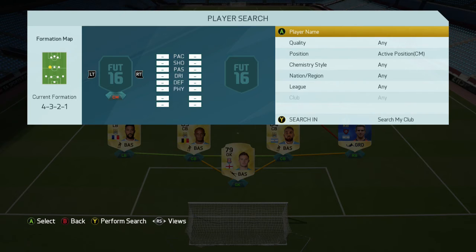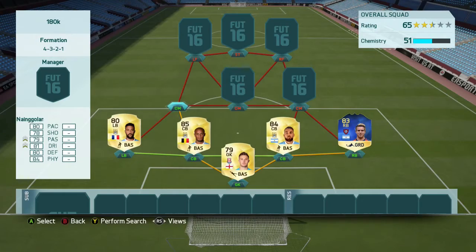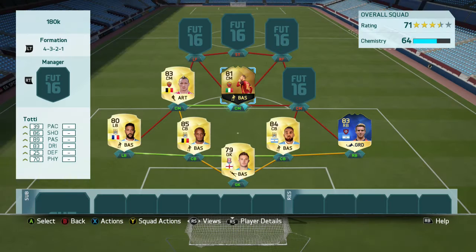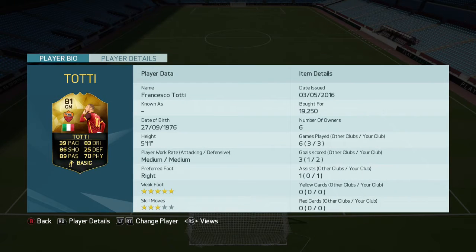Getting into the midfield — in centre mid on the left side we've got Nainggolan. In the middle of the centre mids, we have got the inform Totti, who does have 39 pace, and a lot of people don't go for him because of that. He's originally a centre forward and some people use him as a striker, but I think in centre mid his 39 pace isn't actually exploited and isn't much of a problem at all. He's got 89 passing, which for a midfielder is really good, 86 shooting, and 83 dribbling with a five-star weak foot. Managed to pick up two goals and an assist in the three games I played with him — 19k as well, so fairly cheap for a midfielder of that quality.